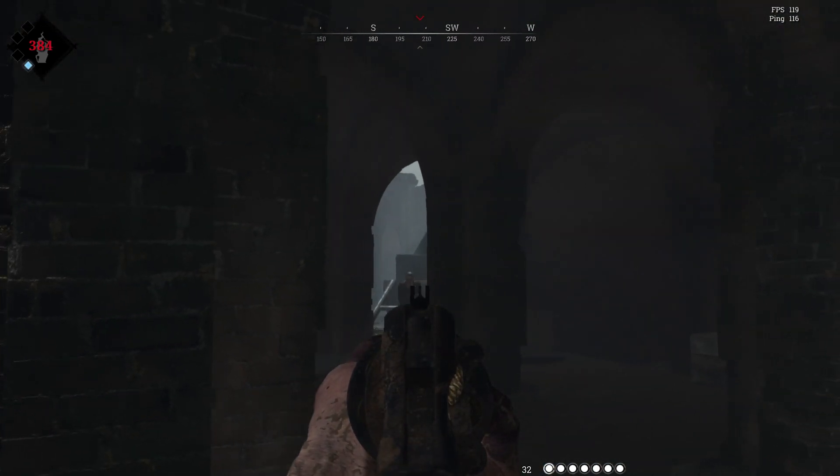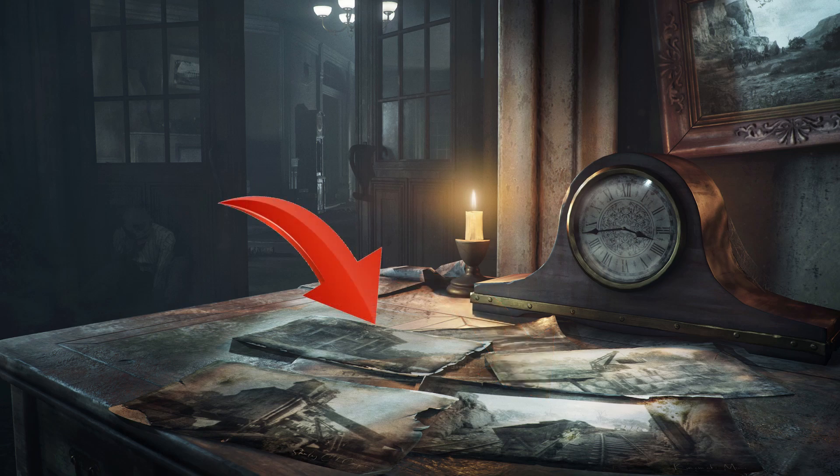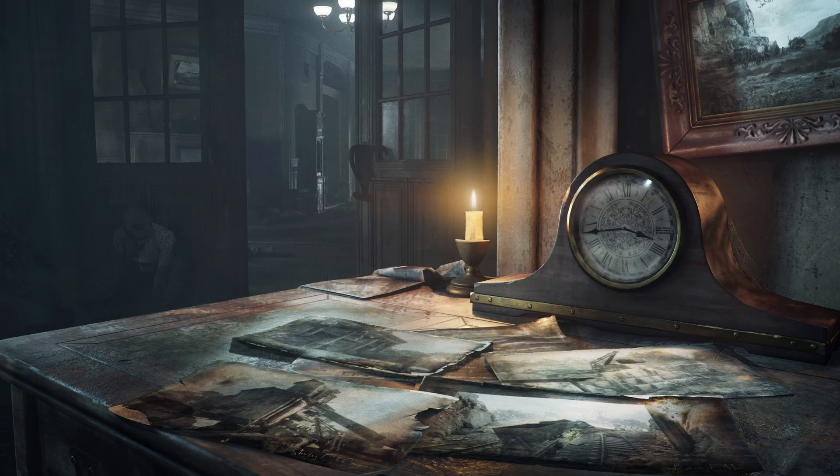We also get another teaser image that isn't too clear as to what it could be. I think it's possible this image could be teasing the new map. This photo has a crane-like machine holding a bale of hay, unlike anything in the other two current maps. We also can see empty train carts that don't look like the ones from Lawson Station. And this image shows a building that sort of resembles a saloon. But this is just all speculation and I would love to hear your opinions about this photo.